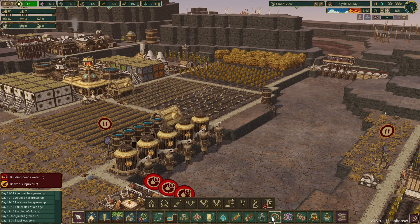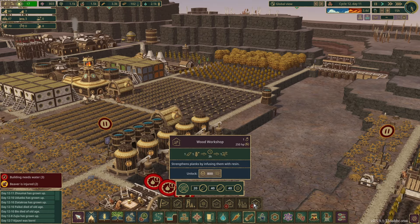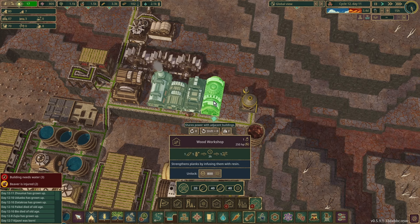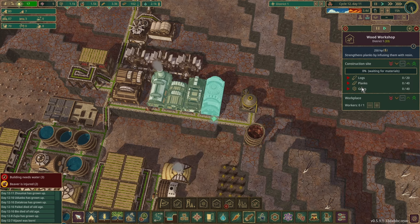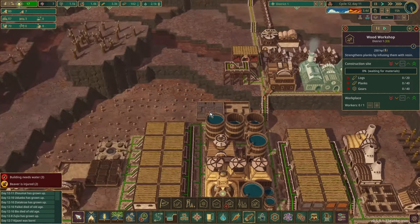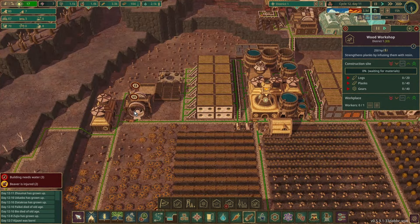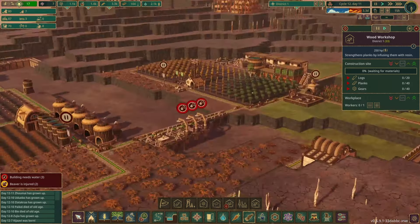Wood workshop — 800 science points, and it's going to sit right there, perfect spot for it. We need logs, planks and gears, of which we have everything we need, except logs — we have them but not really spare. I've closed down this lumber workshop over here for the moment. I'll spin on to the end of the bad tide.